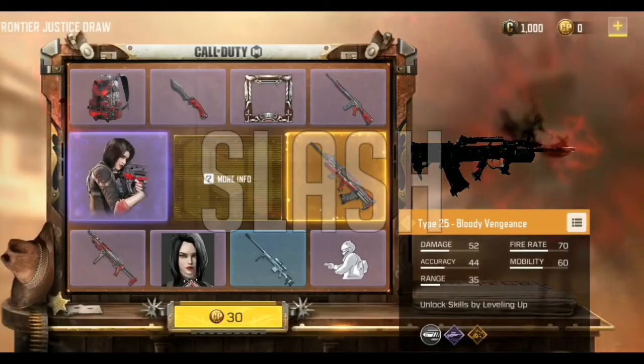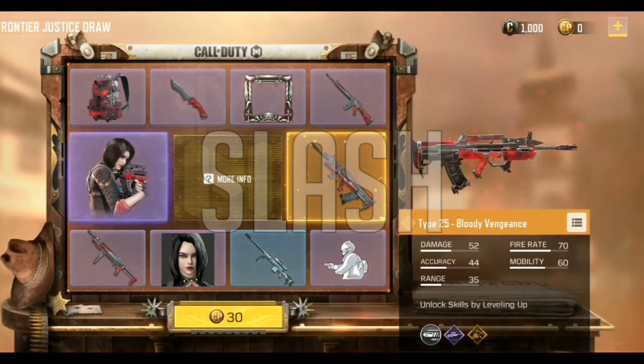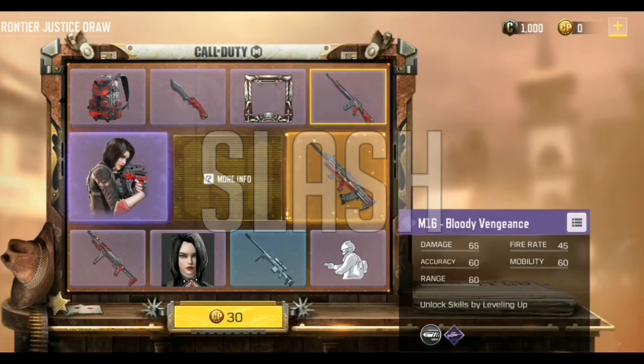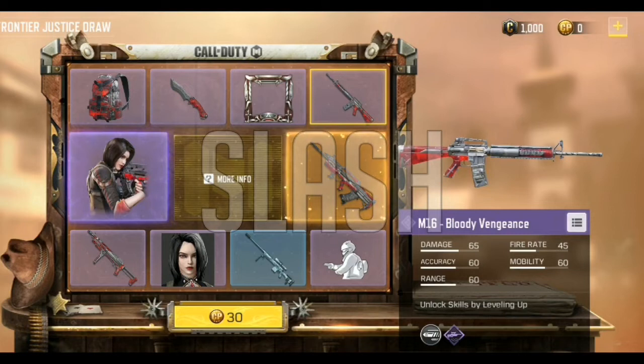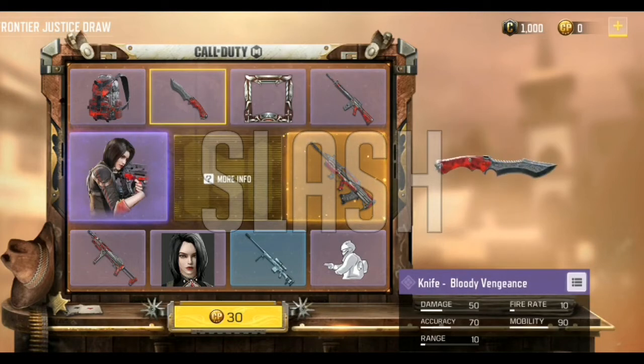Here's the legendary Type 25 Bloody Vengeance. Here's the legendary Chordite Zero G.